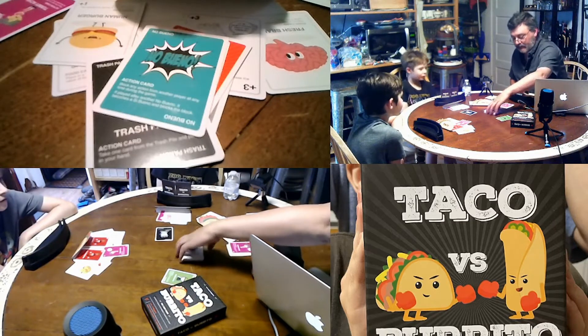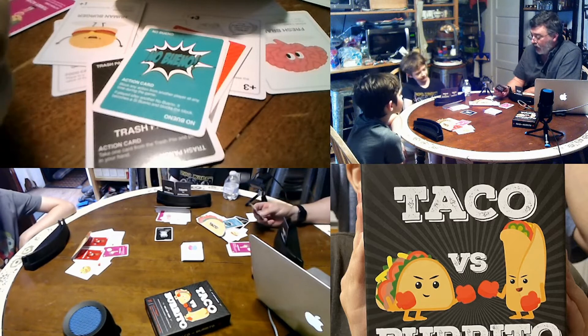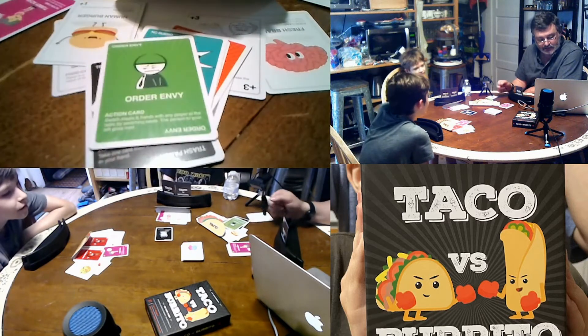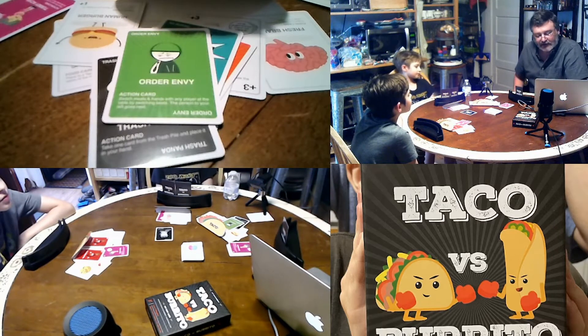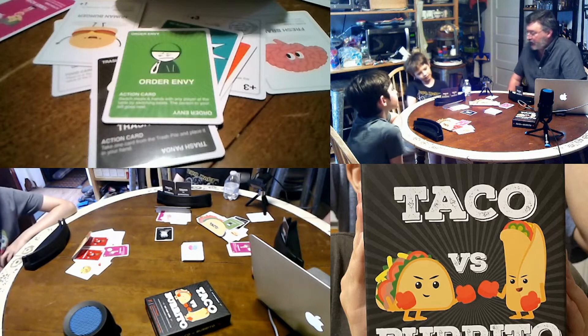No Bueno is a nod from Exploding Kittens. And then the one that won me the game: Order Envy, which means you can switch seats with another player and get their high-scoring meal. Action cards may or may not be required to play — I'm going to look that up.